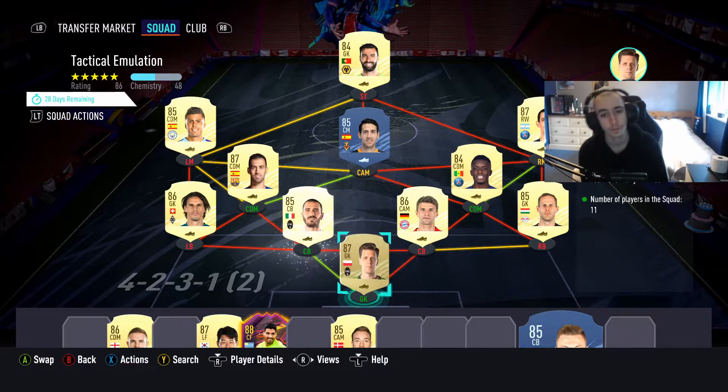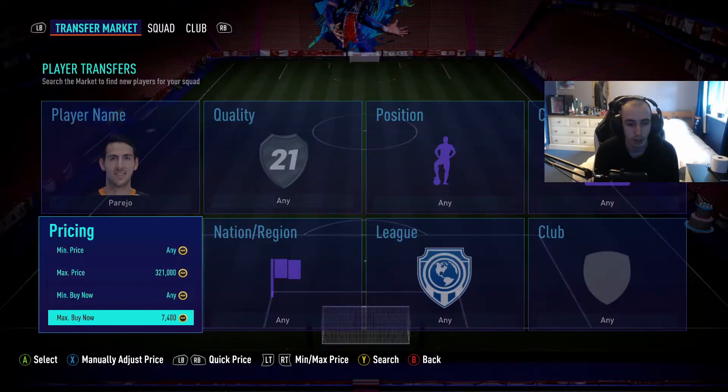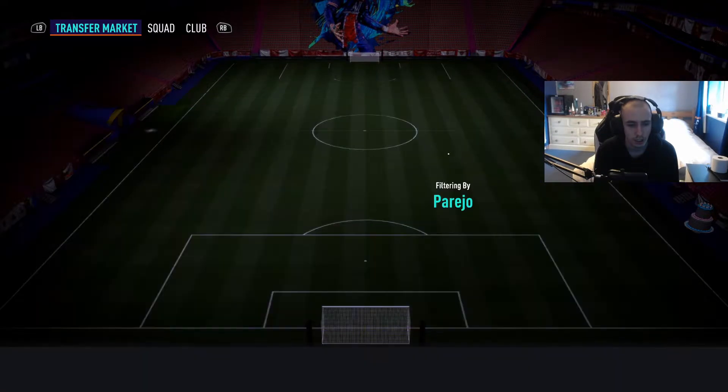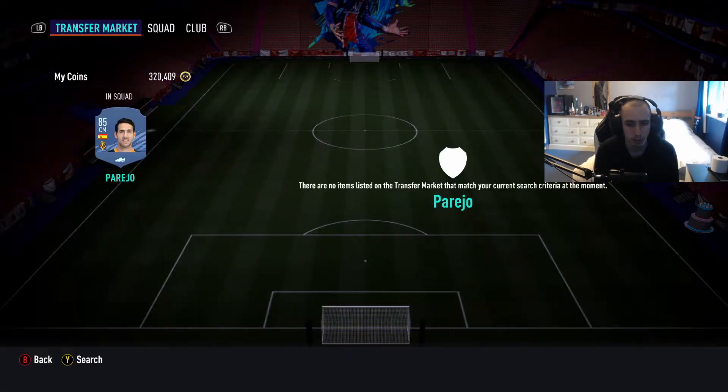Got him for 5k, that's decent. So yeah, this is the squad we're going to be putting in. See how much Parejo is — he's quite cheap. Get him for 7.2, 7.3. The thing is, this market is glitched, so it doesn't show the cheapest players sometimes.